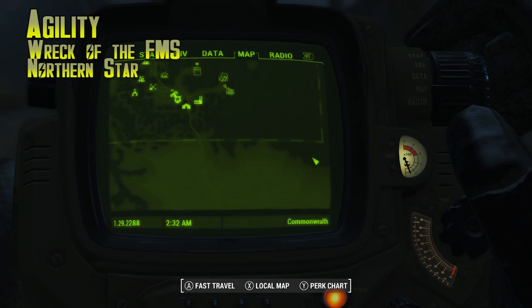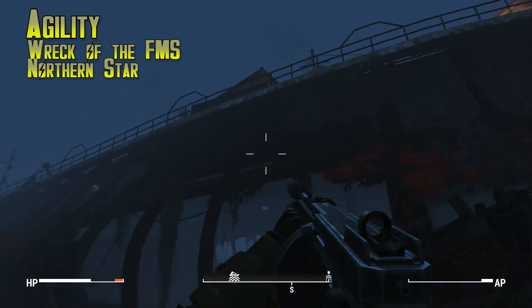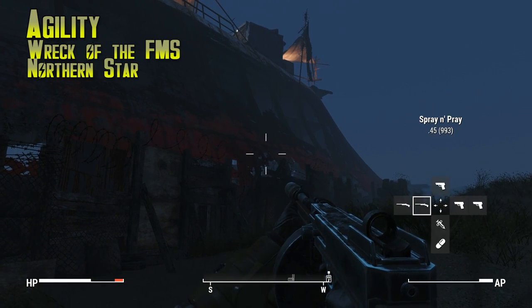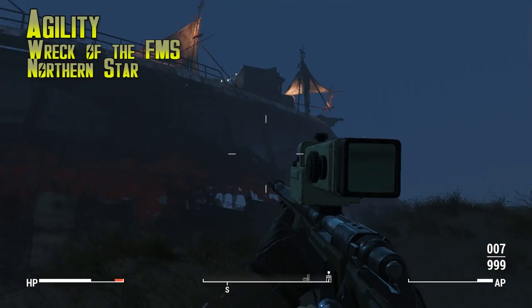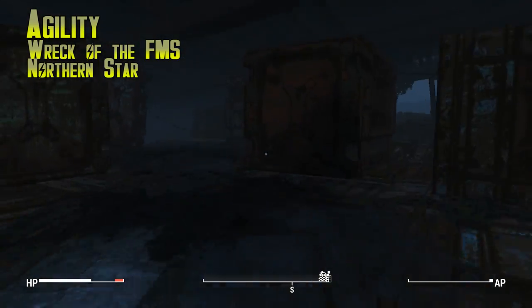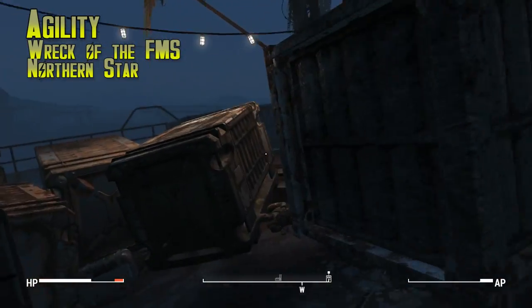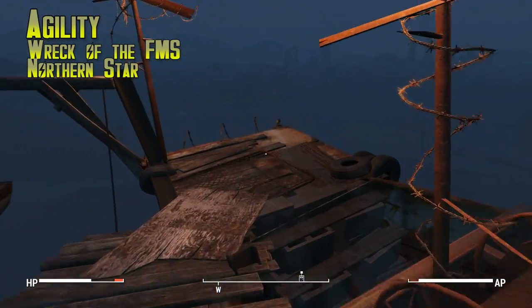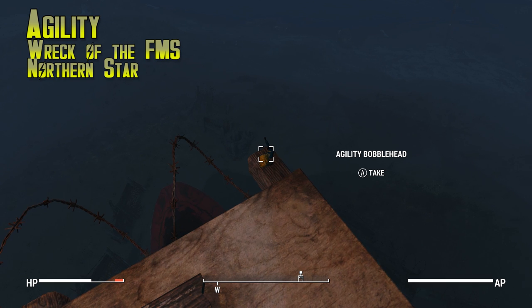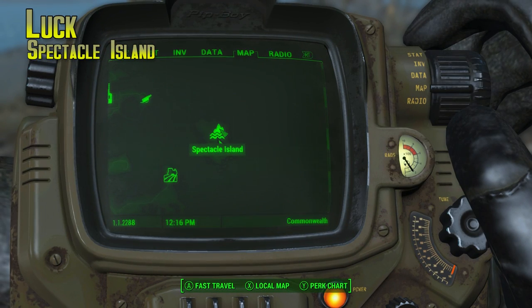Agility is on the wreck of the FMS Northern Star, which is all the way in the southeast of the map — pretty much the last location before you hit open water. It's a big boat; I'll pull up my sniper and show you the bobblehead is right up there on the bow, hanging out on that piece of wood. Just run yourself inside and all the way upstairs. You'll have to fight some mirelurks and then a bunch of gunners. Get to the back and you'll just see it hanging out right there, precariously on the edge.